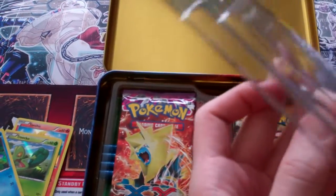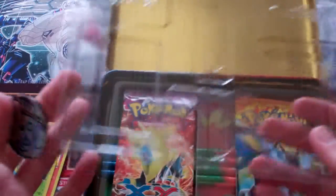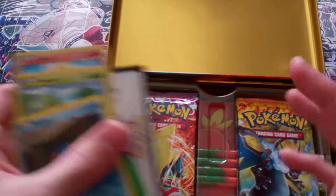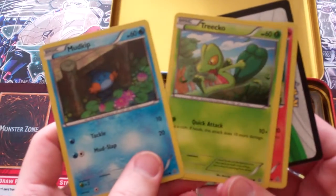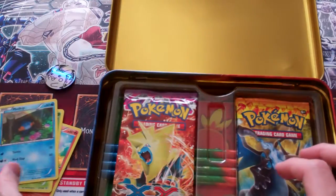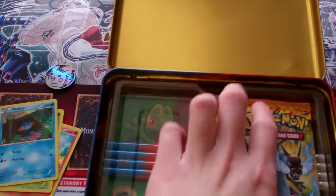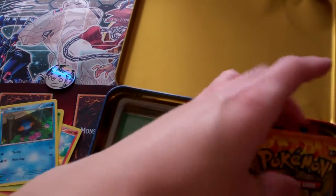I did get the Pokemon X White two-player training kit so I might open that next week. I want to upload a Yu-Gi-Oh video soon, so maybe not next week. So here we have the Mudkip with Tackle and Mudslap, Torchic with Quick Attack, and Treecko with Ember. Yeah, although those aren't Black Star promos I still thought they were pretty cool and that's why I got them. The Hoenn Collection ones I know are Black Star promos, so maybe I'll get those someday.